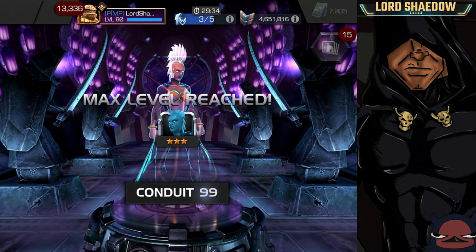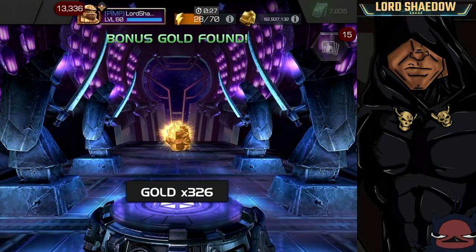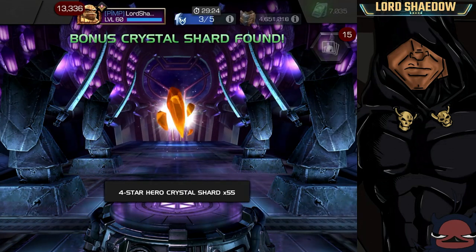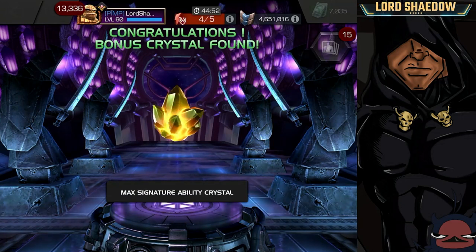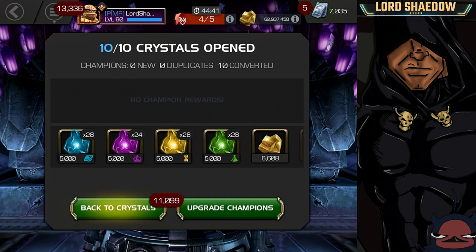We got two five-star crystals out of the legendary shattered crystals with first-time awakenings, and out of the regular crystals we got a four-star Invisible Woman first-time awakening and a bunch of max signature ability crystals. All in all a pretty good opening — those two five-stars with first-time awakenings, that's the best. Take care everybody, click like, leave a comment letting me know what you got from your shattered heart crystals, and you all have a blessed day.